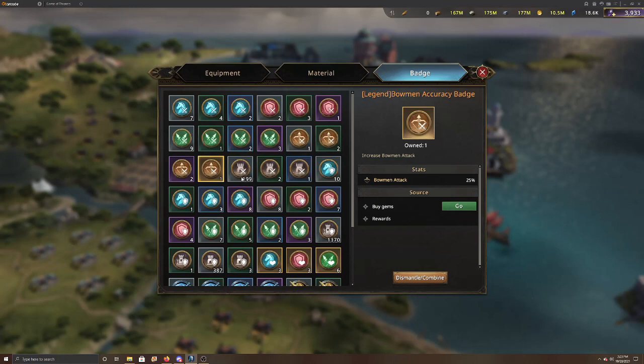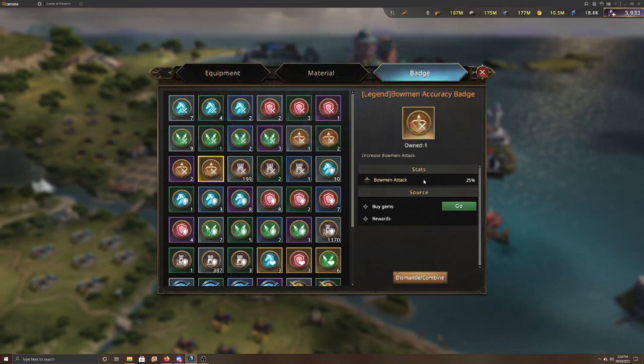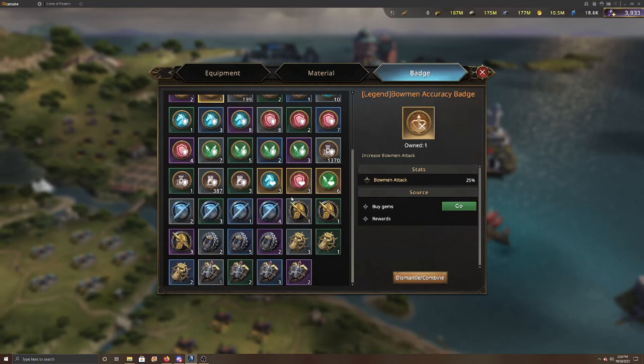For badges, if you have eight pieces of equipment equipped with eight bow attack badges at gold, that's 25% each, giving you 200% bow attack. You can also get bow health badges from the Iron Bank, which gives another 200% bow health added on as well.